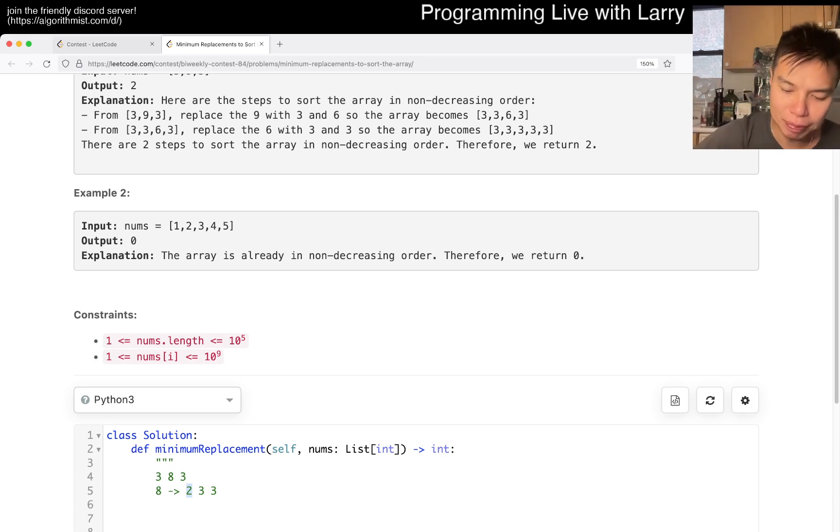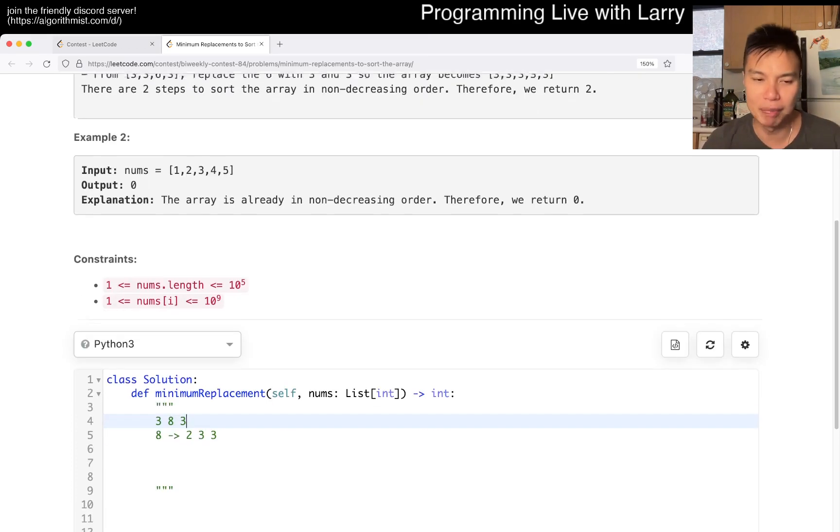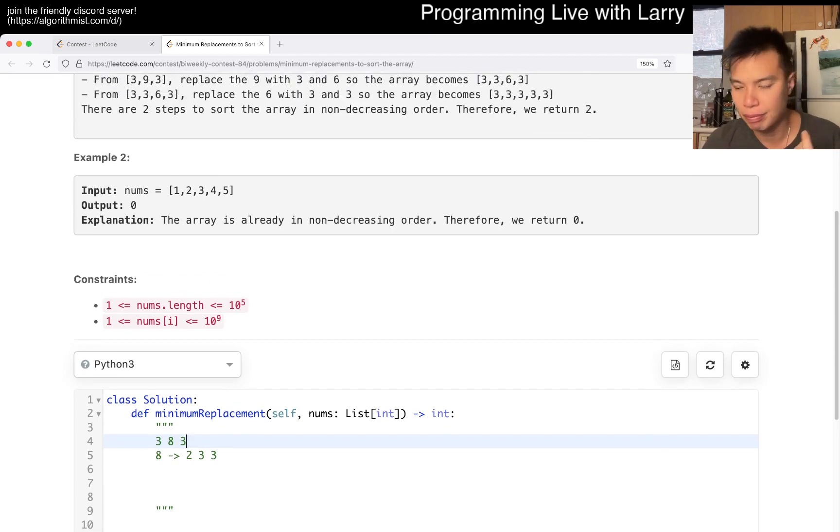To recap: you want to split a number into chunks such that the first number is the largest, and the last number has to be at most three. You get that by dividing it as few ways as possible with the max chunk size of three. The formula is just by rounding up — that's pretty much it.